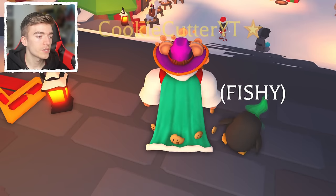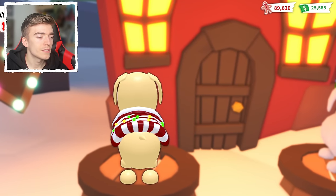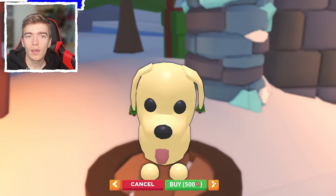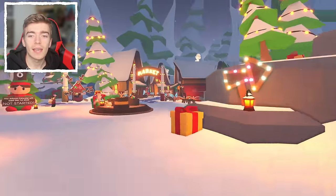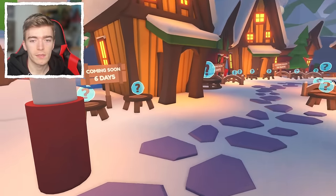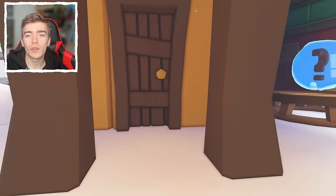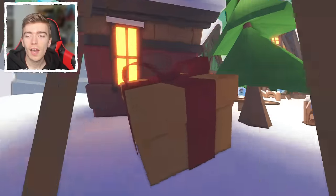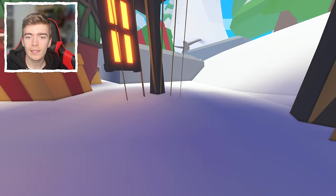Adopt Me is going all out with secrets in this update. There are petware items you can purchase, like a holly crown, Christmas tree earrings, or a reindeer hood. Over in the market there are question marks — in six days we'll find out what's coming. I explored inside the houses by glitching through, and there's nothing in them. But while exploring, there is something secret hidden here.